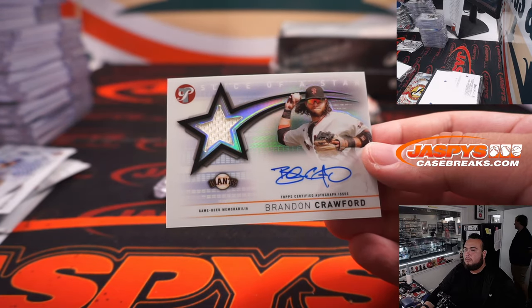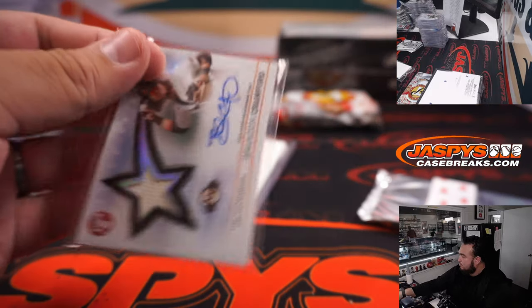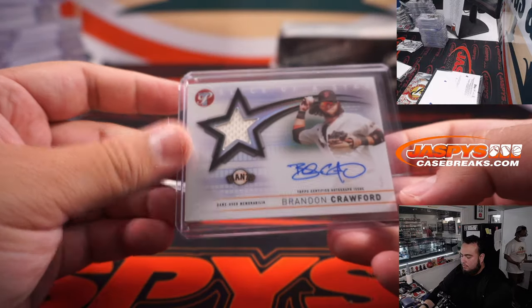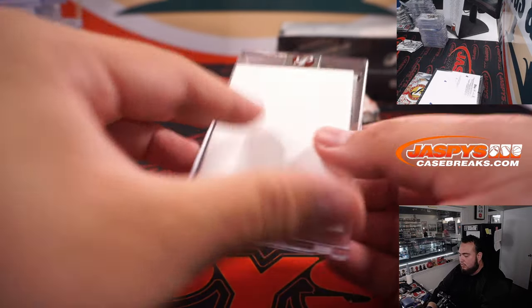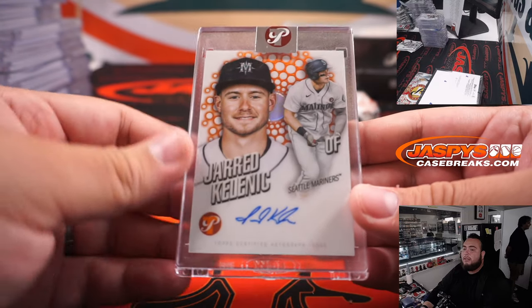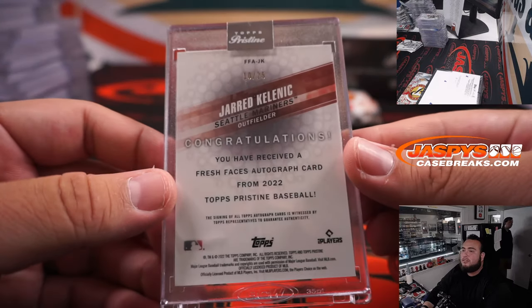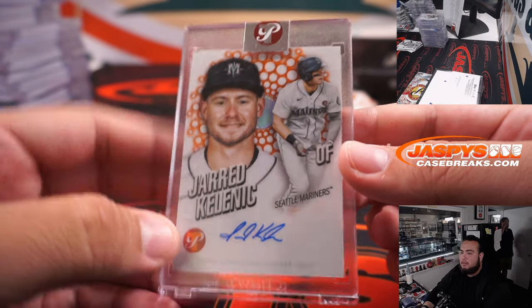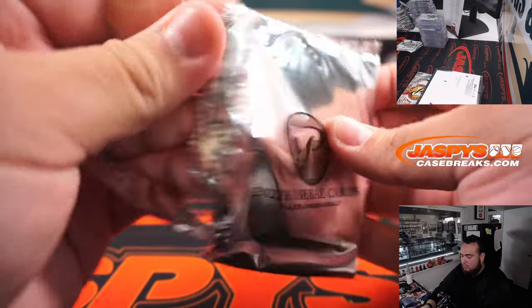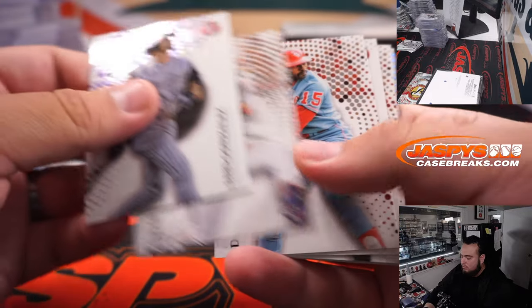Oh, here it is — Brandon Crawford. Jared Kelenic, there you go Dylan — 10 of 25 for the Mariners. The Mariners are coming out towards the end, man. Justin Verlander. Justin Verlander. And Juan Soto gold to 50 — Jesse with the Nationals. Cal Raleigh, another Seattle Mariner.